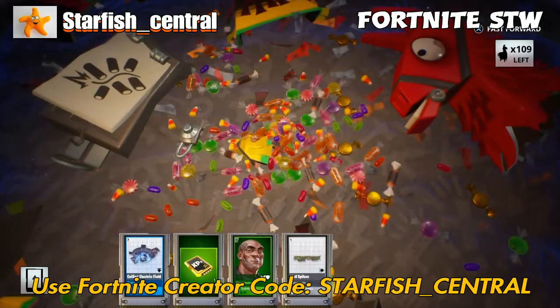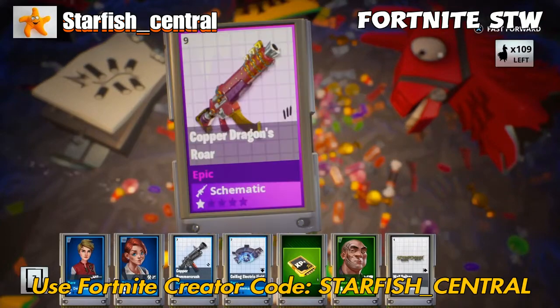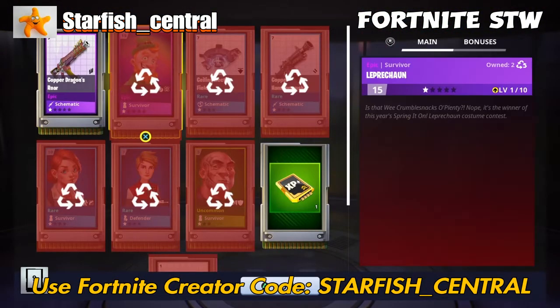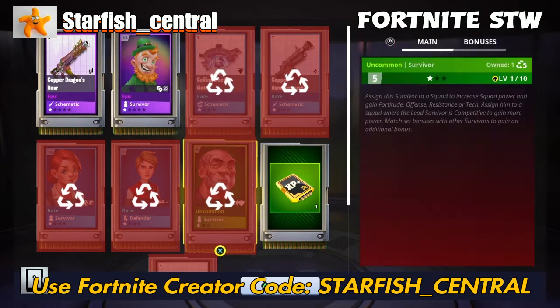I tend to buy the rare Flux each week, and then I'll randomly upgrade some green rarity weapons and heroes — from green to blue — and then just recycle them to use up my Flux.